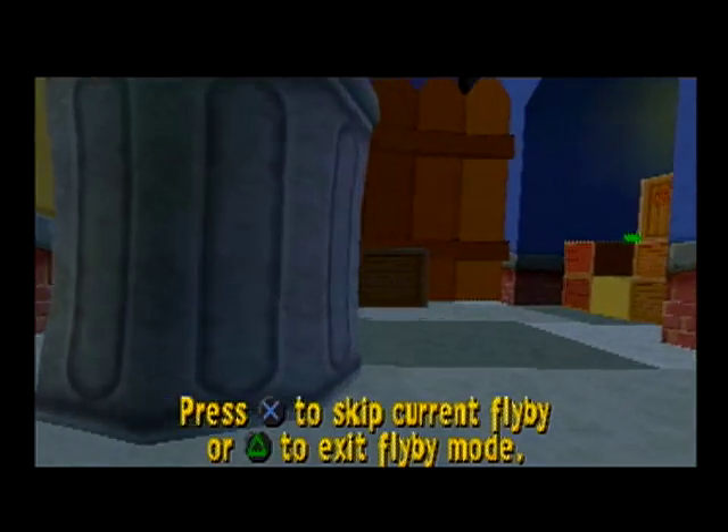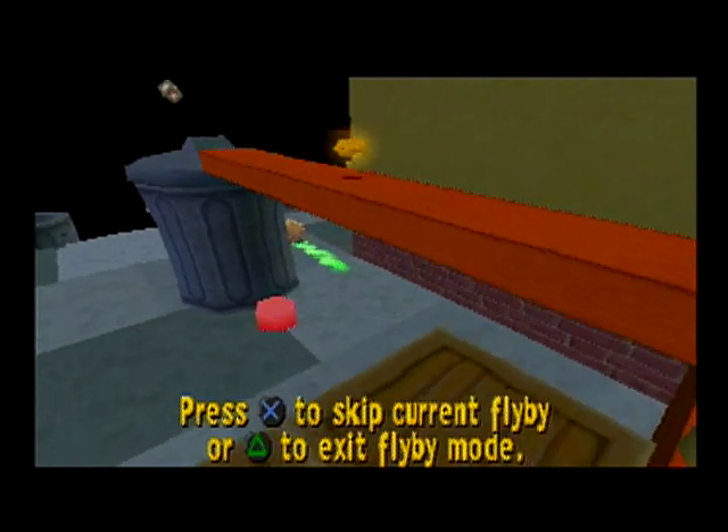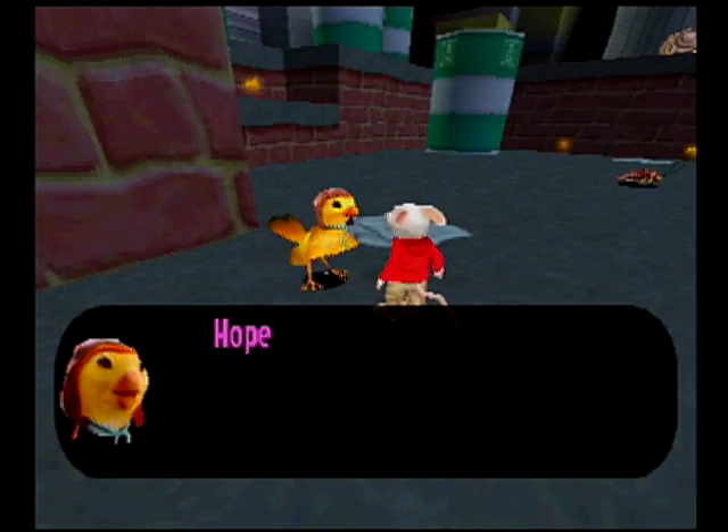But seriously, this place really reminds me of alleys and gullies. So this is our first triple hint — three face blocks in one place.